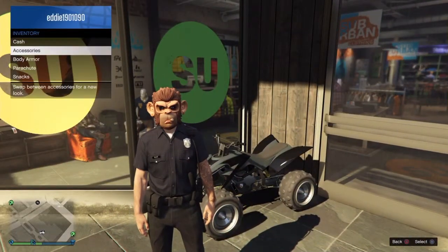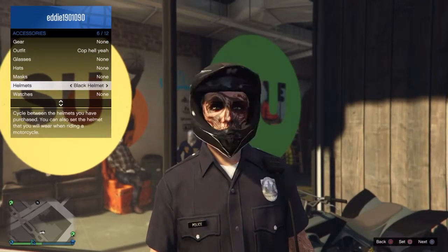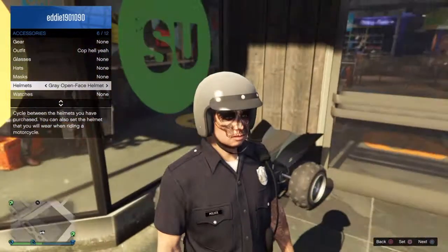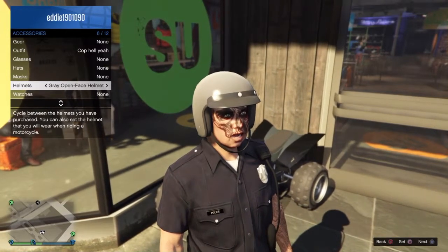You need to go into your inventory where you'll find accessories. Take off your mask, then go to a helmet and press square to set the helmet. I'm not too sure what the equivalent button is on Xbox.